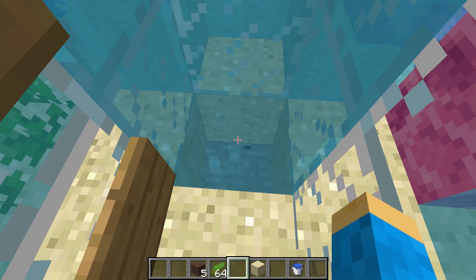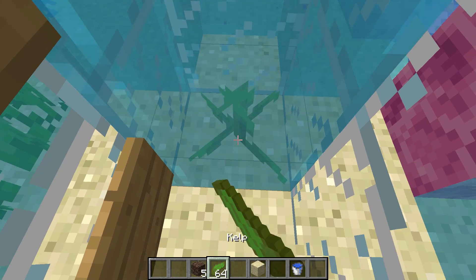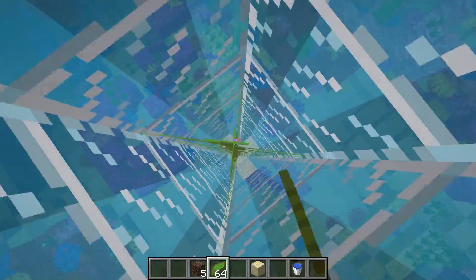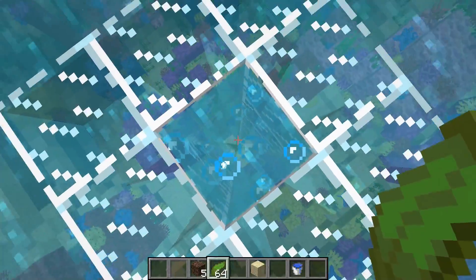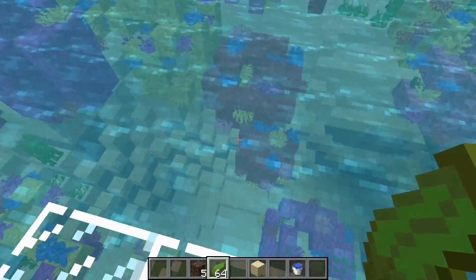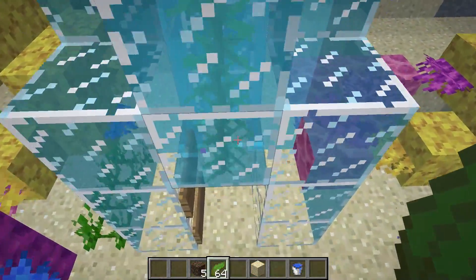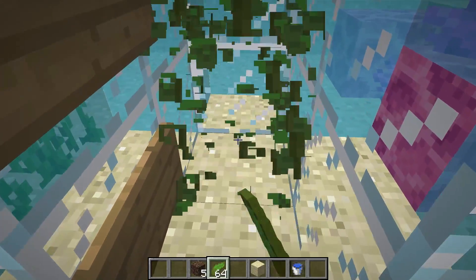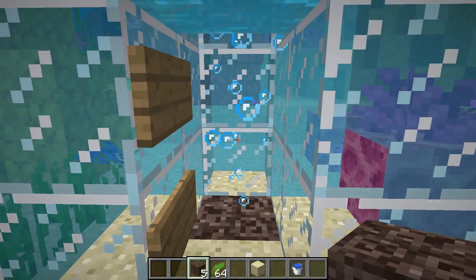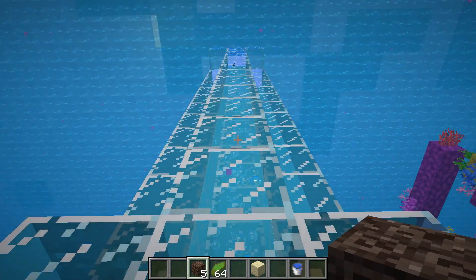I'm going to take the soul sand out and use some kelp — it's a resource that's readily available everywhere in 1.13. I'm going to go ahead and take that kelp all the way to the top, then go back down, break the kelp, put our soul sand back, and as you can see it is going to create the bubbles and those should now go all the way to the top.